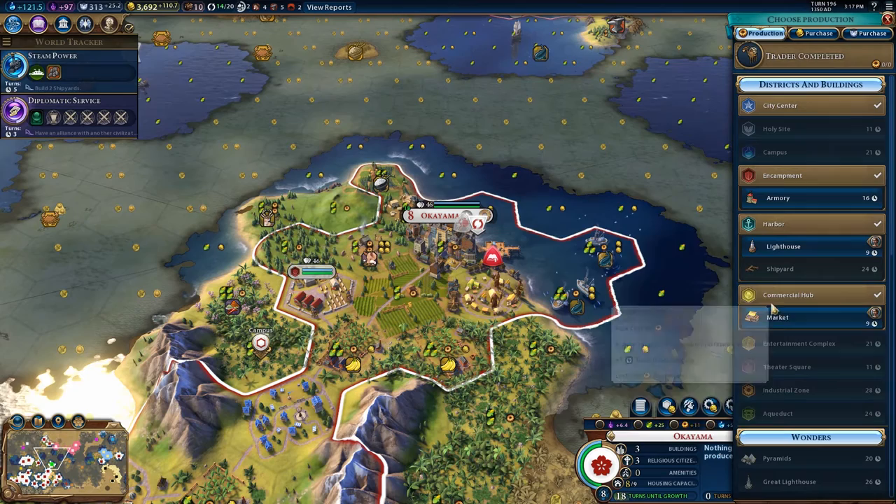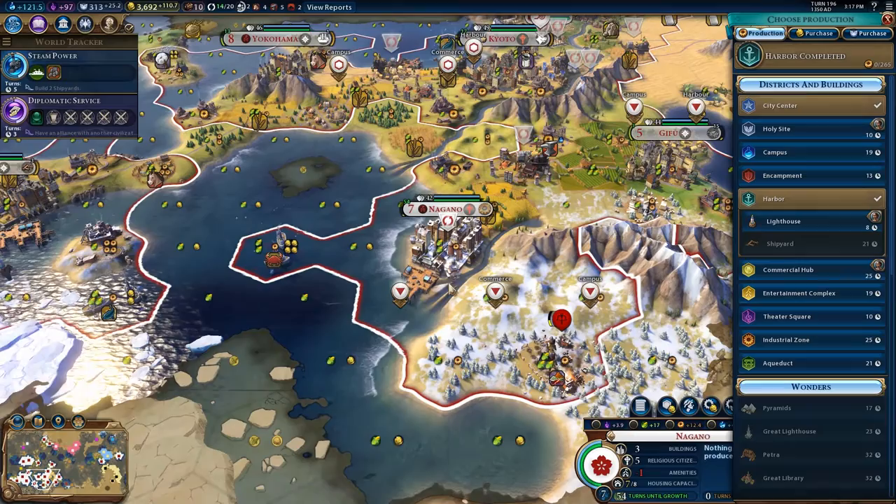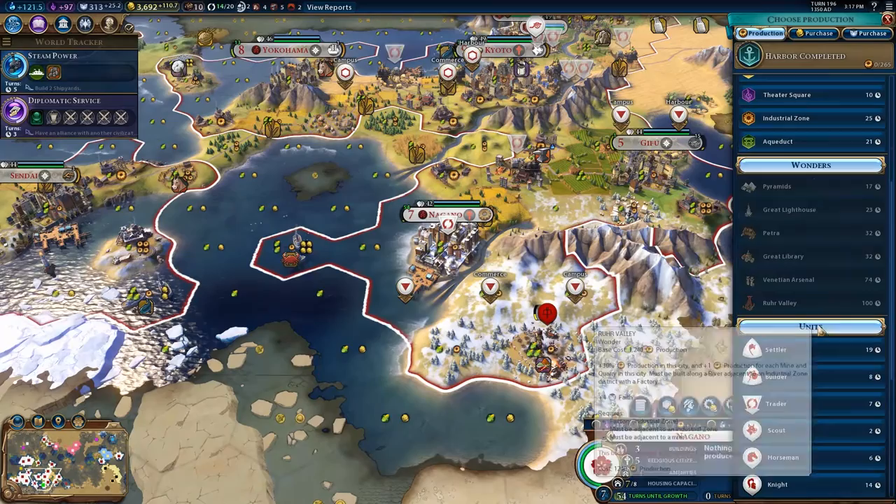I'll stick a lighthouse down to get a little bit more housing so this city can keep growing. Over here, Nagano has finished its harbor. I need to think about what's next — it has seven population and a harbor but no trade route. I do have trade routes available, so why not make another trade route to send to some of my other core cities.